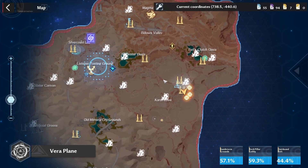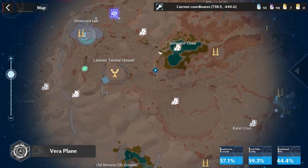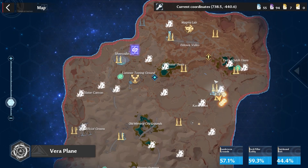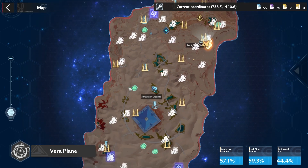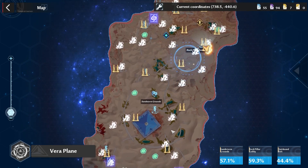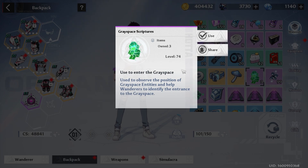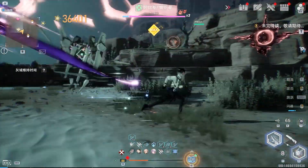If we check the map, you can see that the fissure we used earlier is already removed and we are left with five remaining Greyspace fissures. Also, don't waste your scriptures yet — save them for the future, especially for the elite and boss monsters for the Spatial Rift.